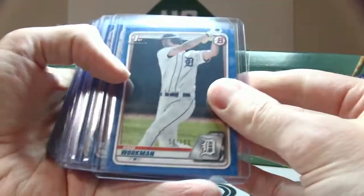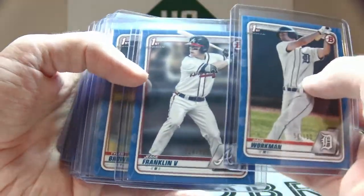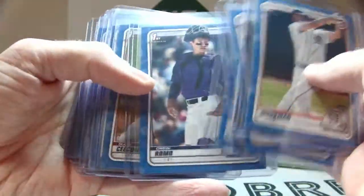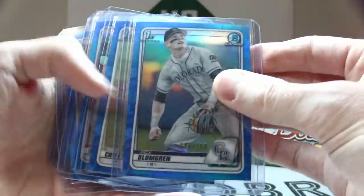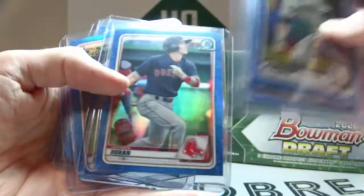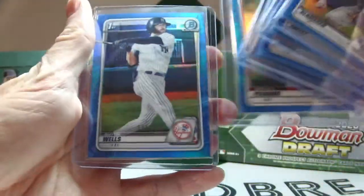Out of 150 we have Gage Workman — these are the paper versions — Jesse Franklin, Tyler Brown, Drew Romo, Slade Ciccone, Alaric Soler, Nick Bitsko, and Zach Veen. Then out of 150 for the chrome variations we have Jack Blomgren, Addison Coffey, Jaron Duran, Logan Allen, Geraldo Perdomo, and Austin Wells.